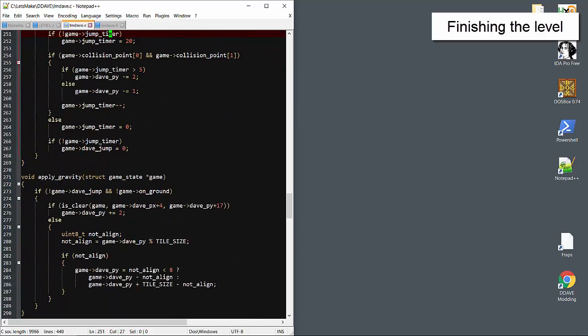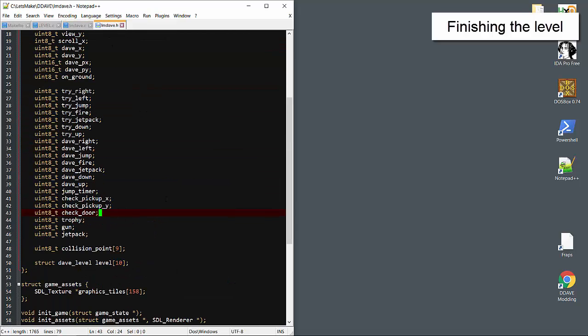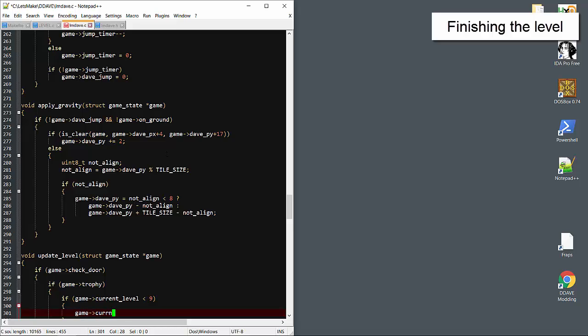Now we need a new function in the update game section that checks for level-wide events, such as Dave exiting the level. Let's add that close to the end. In update level, we'll check if Dave has collided with the door. If so, we'll check if he has the trophy, and if that's all true, we'll check the current level.